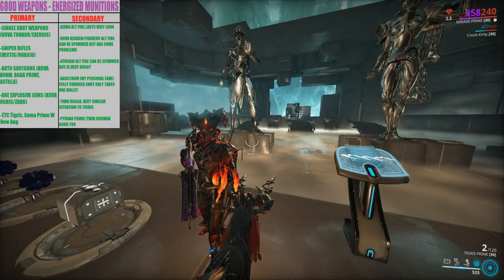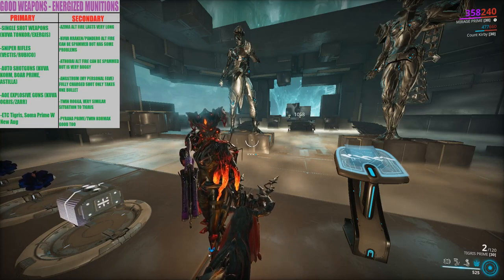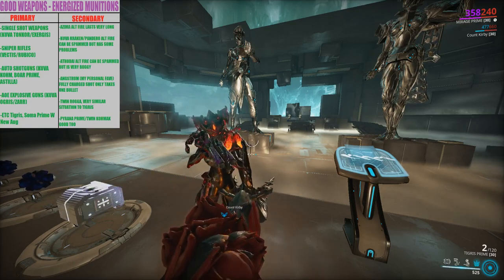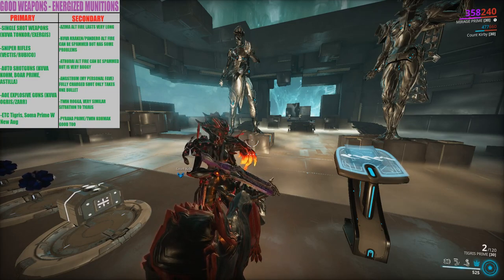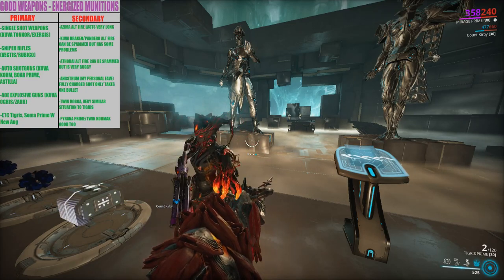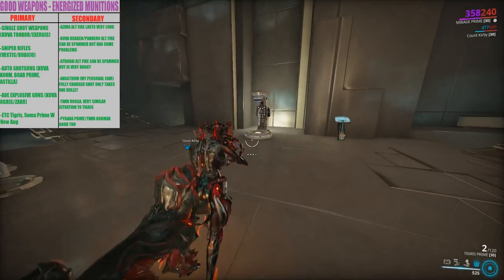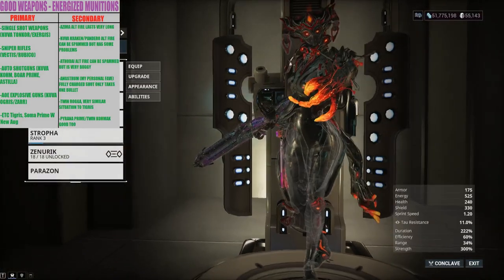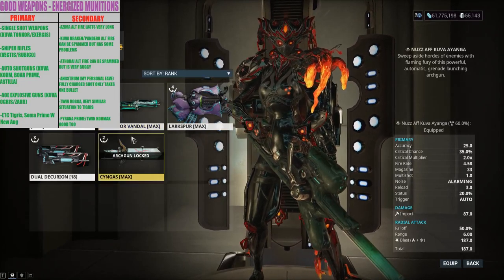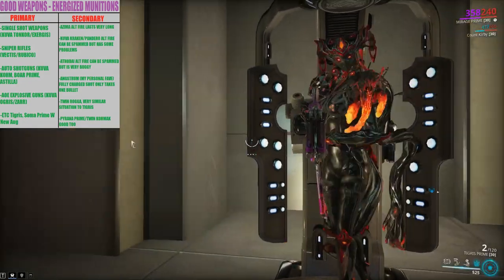Most full-auto primaries and secondaries — Pyrana Prime, Twin Kohmak, Soma Prime with the new augment (we'll do a video on that in the next couple of days), the Prisma Grakkata — you can fire the Prisma Grakkata for a very long time. It also works on arch-guns. I don't have the new arch-guns yet — the Mausolon and the flamethrower — because I'm trying to get rank five first.